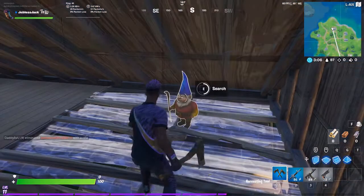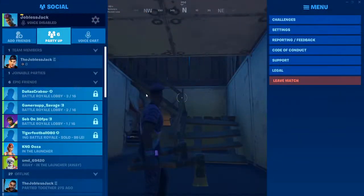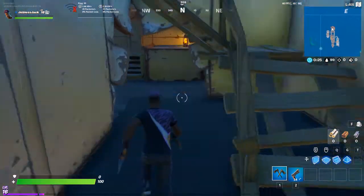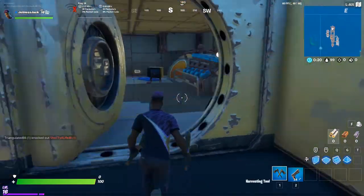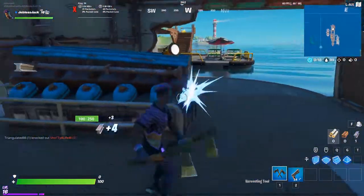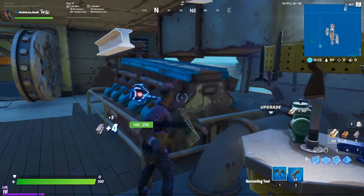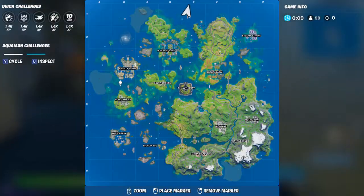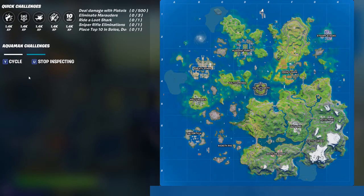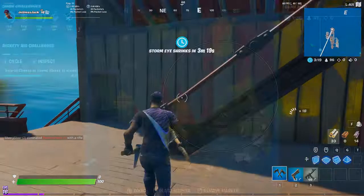Challenge number four is find gnomes at Homely Hills. This one is fairly simple — probably the next easiest after entering Catty Corner vault. Hop into a team rumble or a pub where the battle bus isn't going directly over it. The gnomes spawn in the houses, and one actually spawns at the foot of a tree. Just hold E or your interact button to search them.